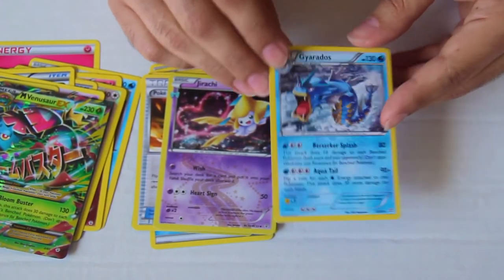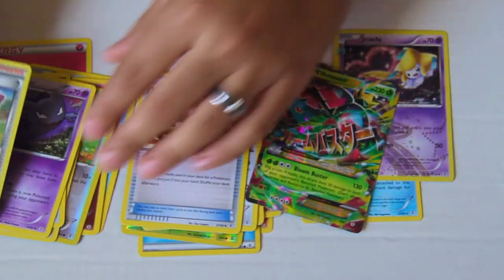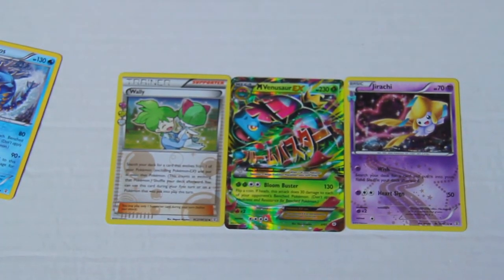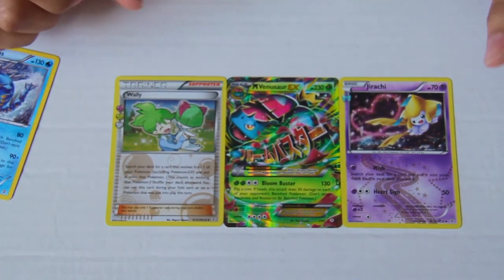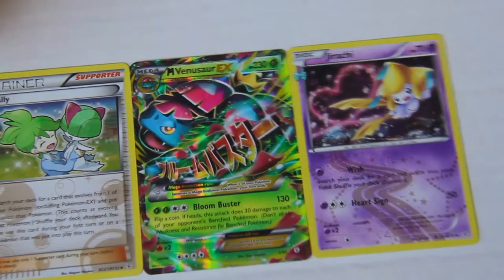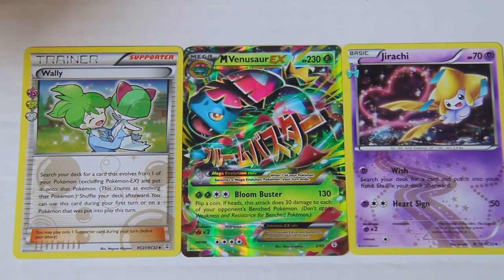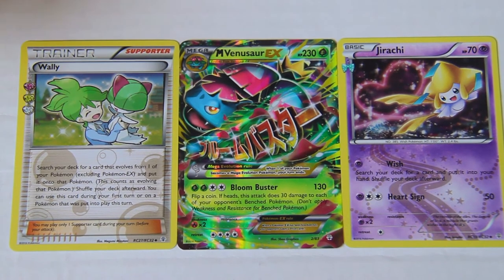The last card is a Gyarados, which is a regular rare. Awesome pulls this time! The highlights are Wally, the Mega Venusaur EX, and Jirachi. Don't forget to subscribe for future unboxings — we're going to be doing one for Pikachu EX and Keldeo. Subscribing also gets you our weekly podcast right here on YouTube, where we cover comics, movies, TV, Pokémon, video games and more, every single week. It releases every Sunday. Thank you so much and we'll see you on the next one.